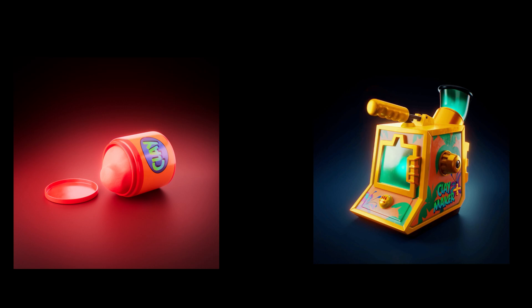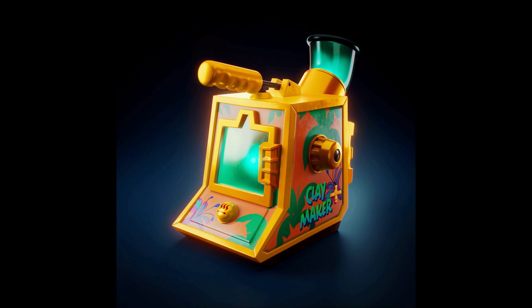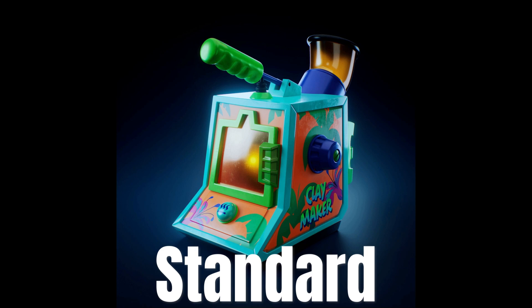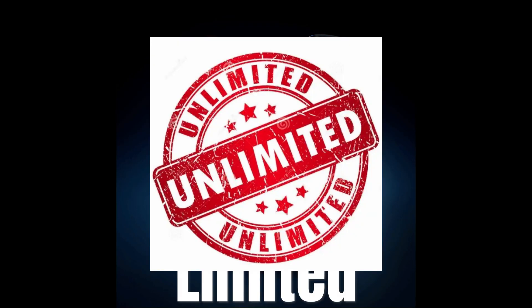Claino also has two other NFTs consisting of Claymakers and Clay. Claymakers are to be used for Clainosaur class selection and forging other items. Each type of Claymaker has a different duration: Standard only has one use, Deluxe has five uses, and Limited has unlimited uses.